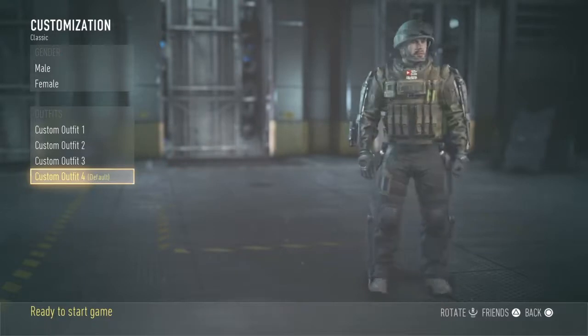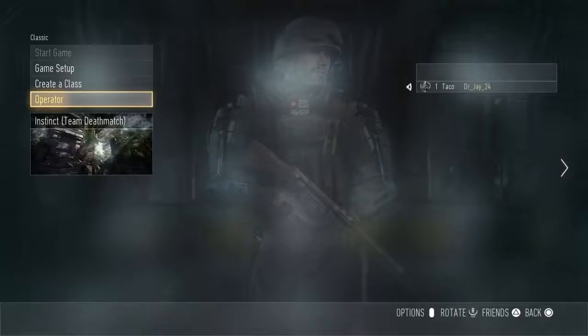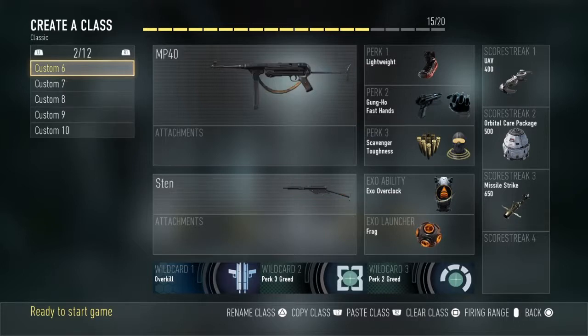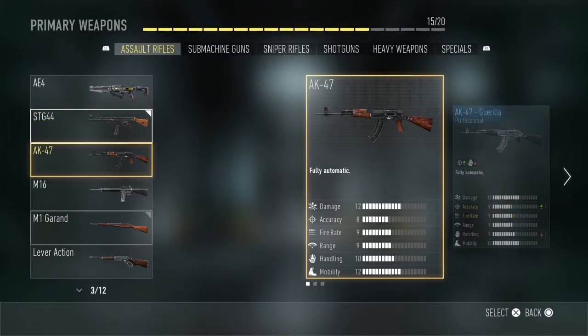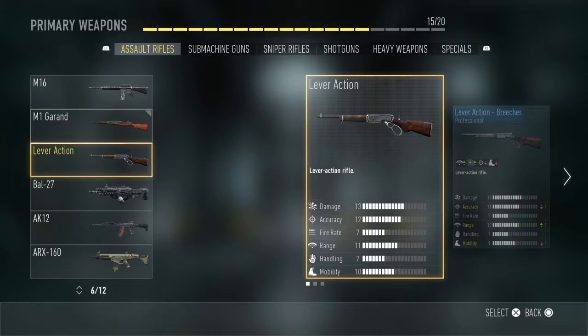Right here I'm going through some customization options and I decided to make it seem like I'm playing a World War 2 version of this game. I'm wearing a really basic combat uniform and I'm going to be using weapons that were used in World War 2, like the STG 44, the MP40, the Sten, the M1 Garand, and some other weapons that were added after the game's release. I actually looked up a lot of these weapons to see which ones were in World War 2.